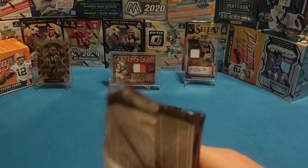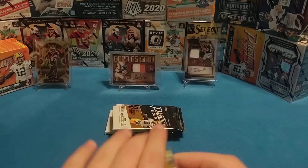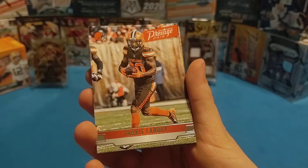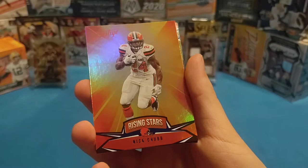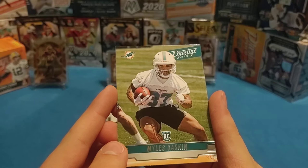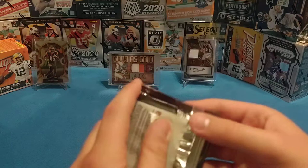Next pack. You guys should check out Winless Champs — he has a sweet channel. And if I'm up in time for this video, he's doing a Select giveaway which you should definitely check out. Vance McDonald, D.D. Westbrook, A.J. Bouye, Jarvis Landry, Devontae Freeman, and our Rising Stars Blue insert is Nick Chubb — very cool insert, blue extra points. Our rookie is Myles Gaskin — decent rookie, best rookie so far.